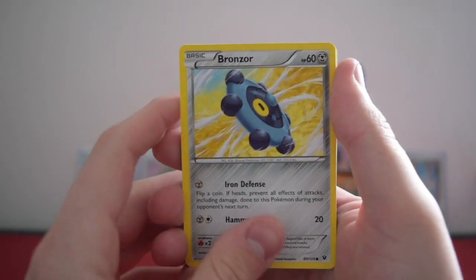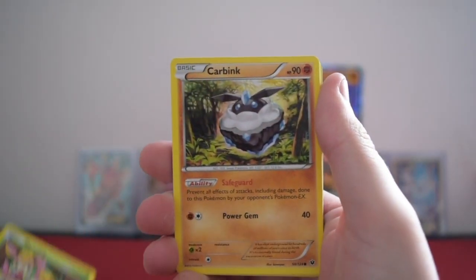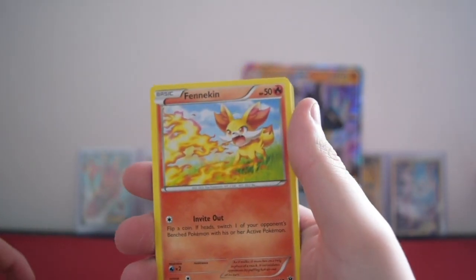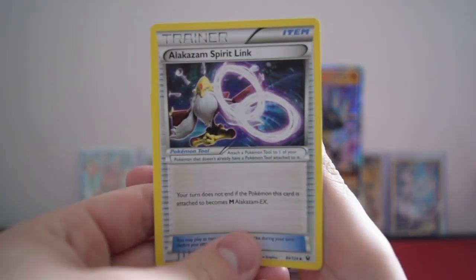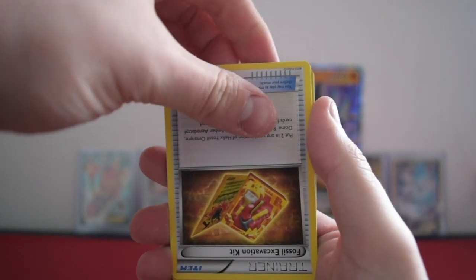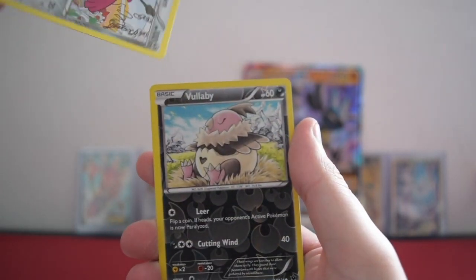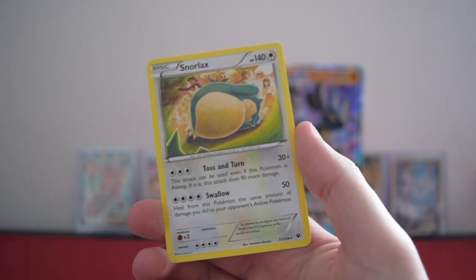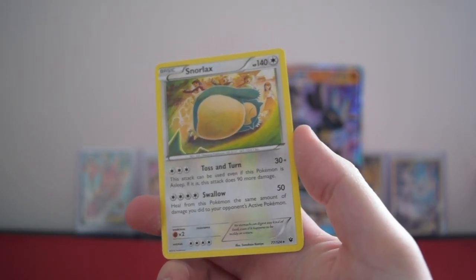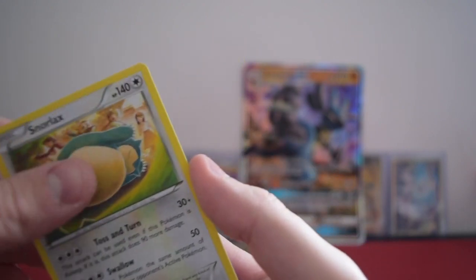For some reason that card was upside down — we'll see that later. We have a Bronzor, a Minccino, Deerling, Carbink, Fennekin, the upside-down Alakazam Spirit Link, the upside-down Fossil Excavation Kit, the upside-down Wormadam. And a reverse Vullaby.